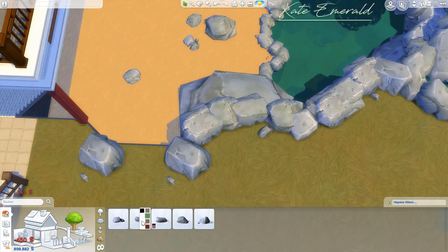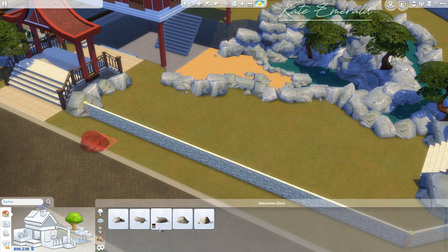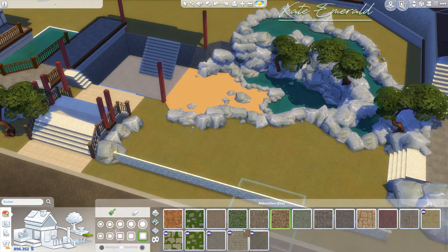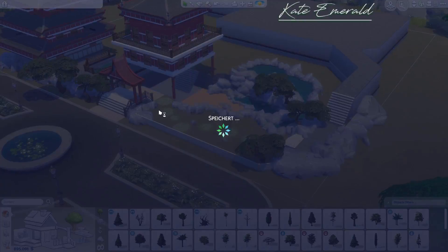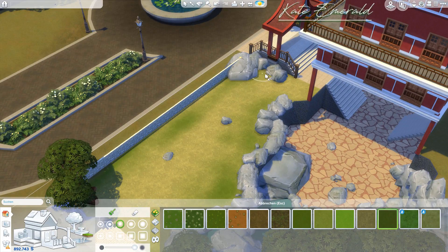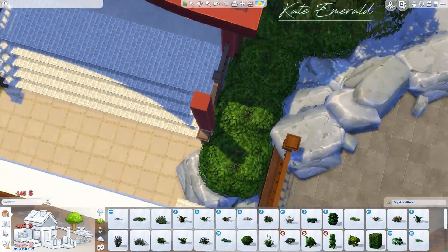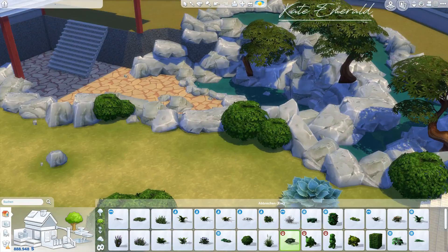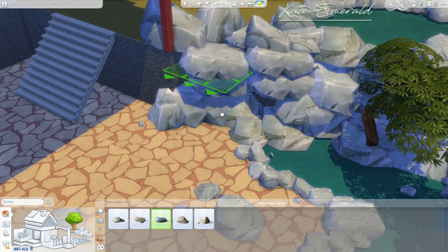I really used so many rocks, and it's crazy how expensive rocks are in this game. As soon as you do real landscaping and use so many of them, a house gets really expensive really fast. I heard about a challenge where you try to build a house or lot worth one million simoleons, and my advice for anyone trying that challenge is: just use a lot of rocks. I think one rock costs around 200 simoleons or something, but it adds up really quickly. If you use many, it's just so expensive.